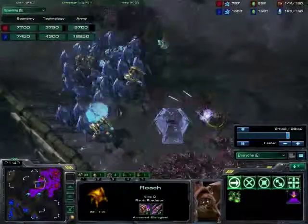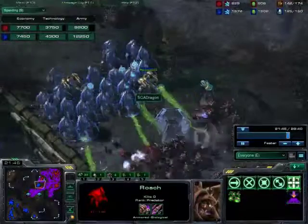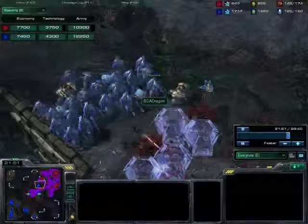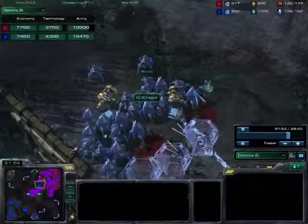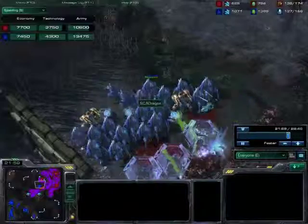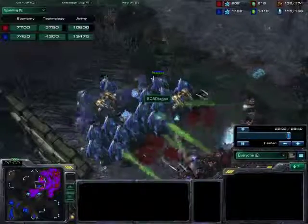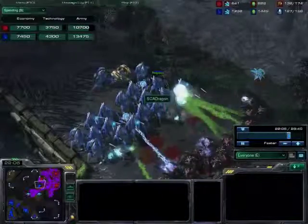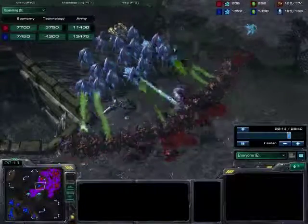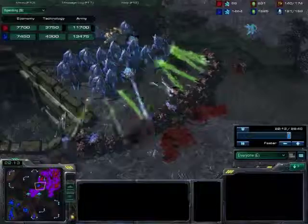There's an immortal getting really low on health - that looks like the immortal will go down. That's actually going to be a big kill. And there's the observer - that's what I was talking about. Lots of damage is being done by both sides. Good use of blink to move his damaged units away. It's going to be interesting to see who comes out on top here. The Zerg units are just doing so much damage and he does have a better concave as well.